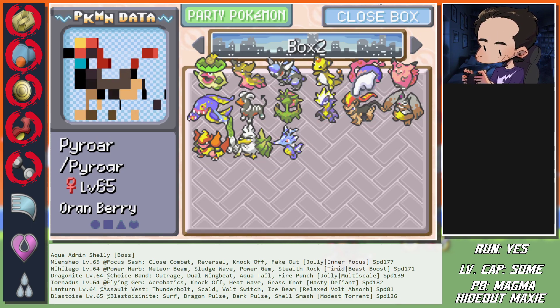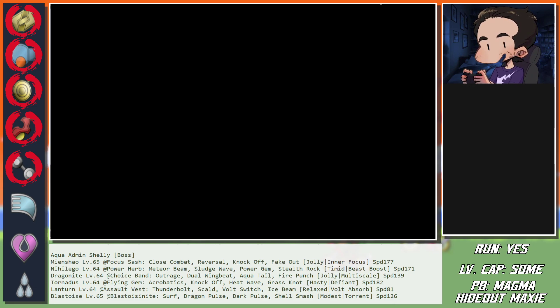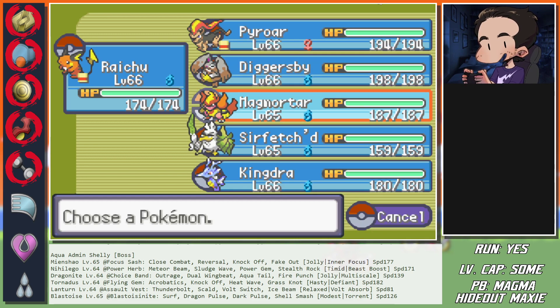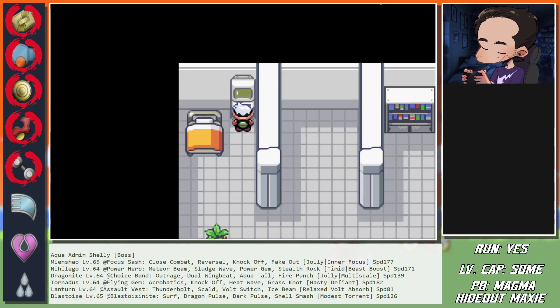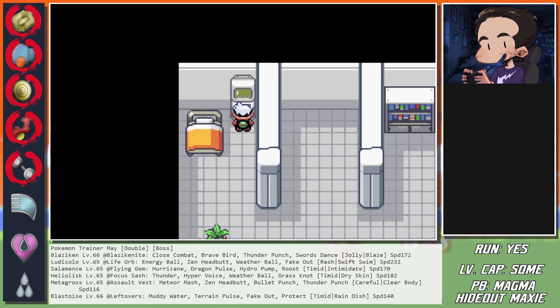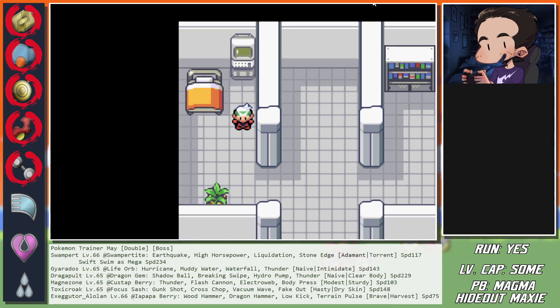Also checked in the calcs - there is no point in getting Mega Beedrill for this fight because it's not fast enough; Swampert is just that fast. So now we have so much to think about. We're facing the fight with Swampert and Gyarados first, then Dragapult, Magnezone, Toxicroak, and Alolan Exeggutor.